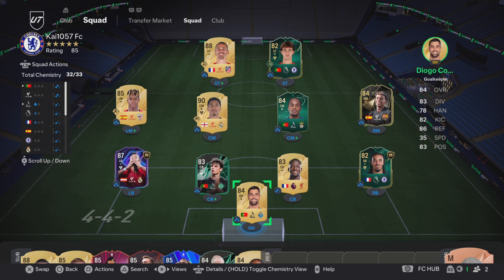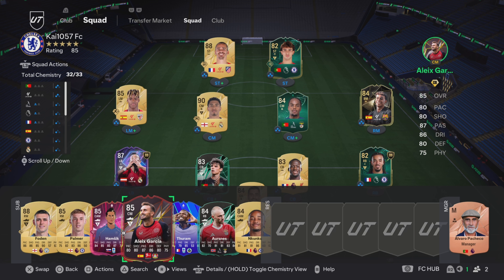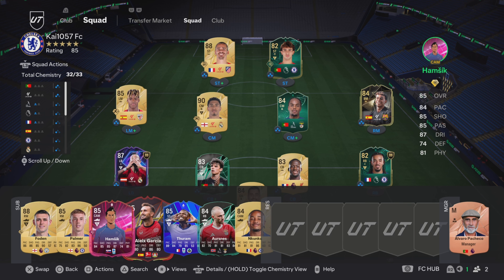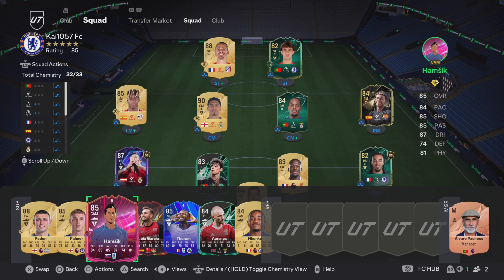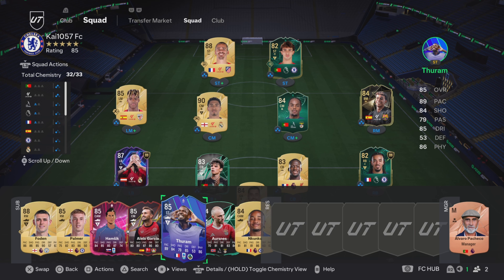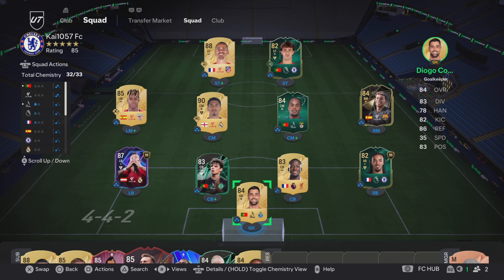This Renato Sanchez broken EVO — if you don't know how to do it, you put him in Octopus, complete it, and then you put it into box to box, and you get this card. At this point in the game it's ridiculous. He's like the Alex Garcia card — in my opinion, a lot better. And then we've got some nice players on the bench that do come on. Mostly Foden and Hamsik come on. This is the team, and this is the team we are going to use in Foot Champs qualifiers. Can we qualify for Foot Champs on the first attempt?